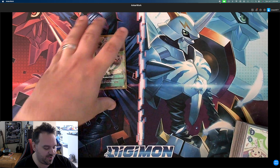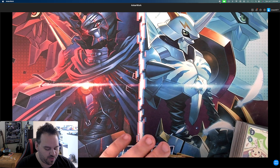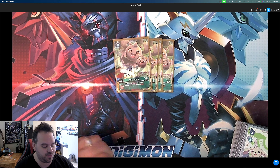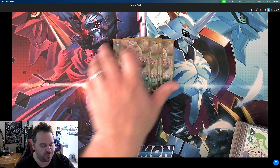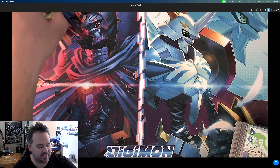To start off with, we have our eggs. It's going to be four Kokomon from EX4. Inheritable: your turn, once per turn, when an effect suspends this Digimon, draw one. Super important — that's your alliance draw engine, it gets you those draws.